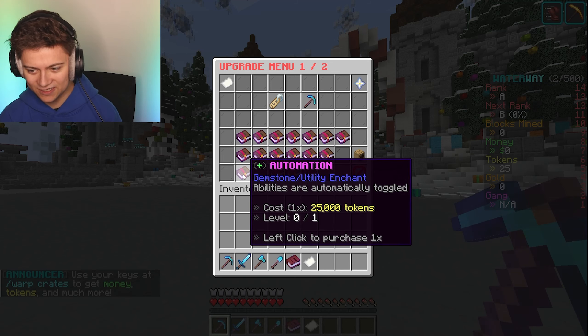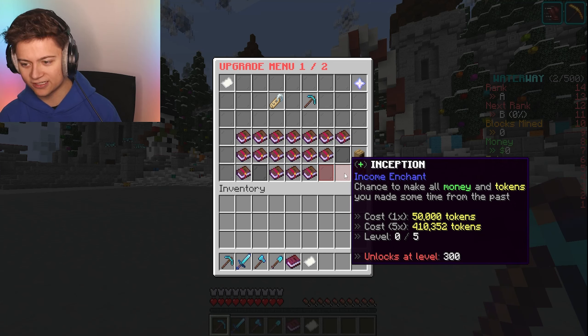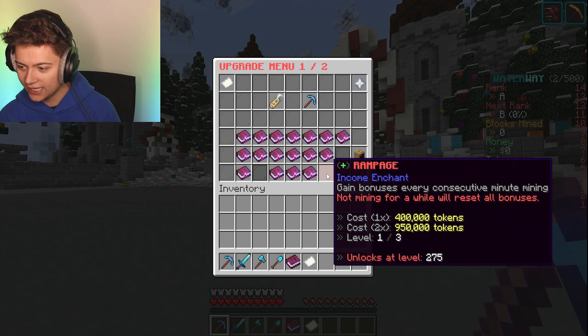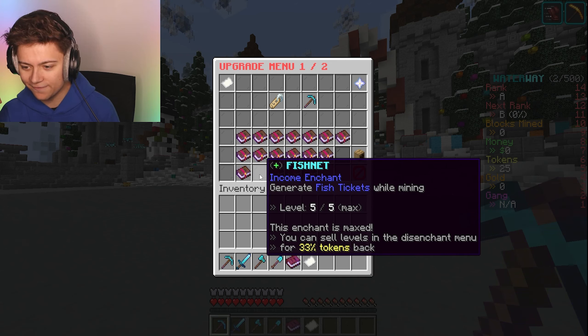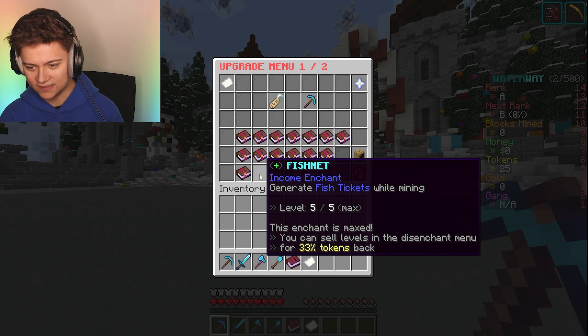We've also got automation where abilities are automatically toggled. There's Inception, which gives a chance to make all money and tokens you earned sometime from the past - that's crazy. Rampage gives game bonuses every consecutive minute mining, and not mining for a while resets all bonuses. Fishnet generates fish tickets while mining - that's actually pretty crazy.